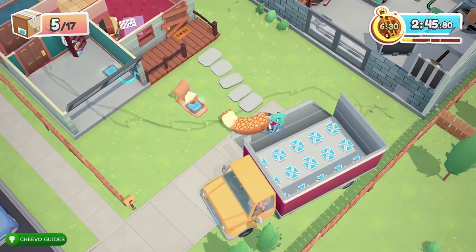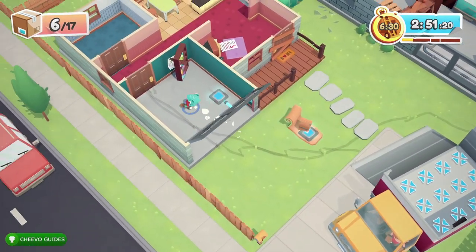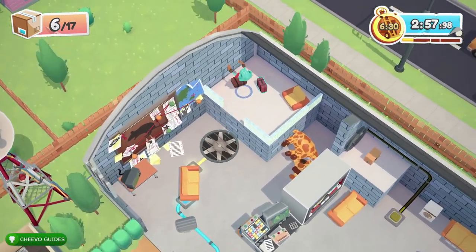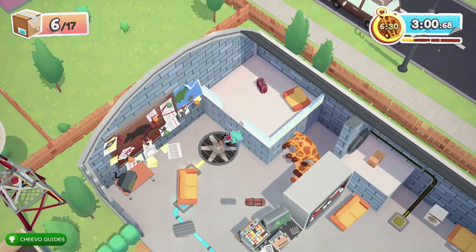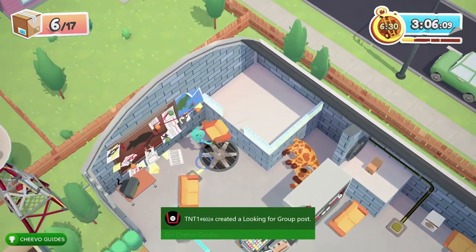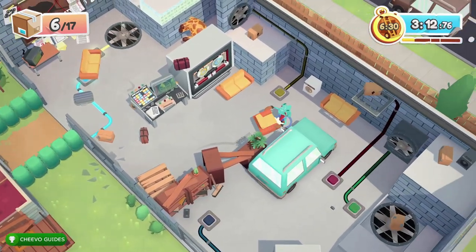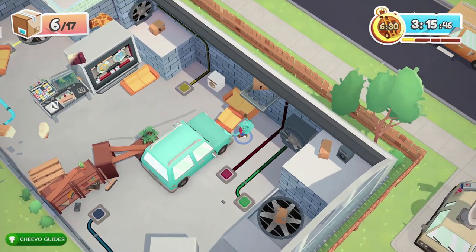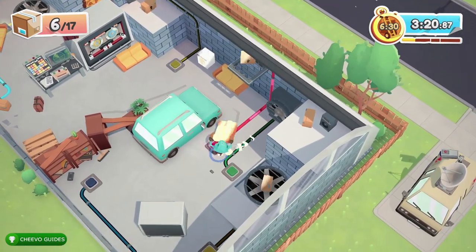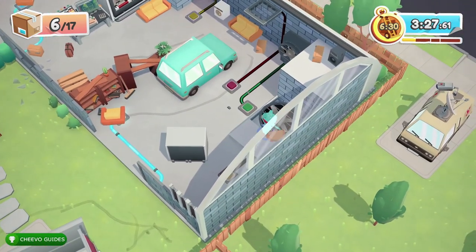We got the bonus objective for making the chicken fly, and the bonus objective for making sure they didn't walk on the grass. The third bonus objective — finding the weird secret — had two parts: first, slapping the mailbox reveals a hidden secret behind the bookshelf in the garage; then you walk into the larger warehouse-style garage hangar and mess up the papers on the wall to solve the weird secret.